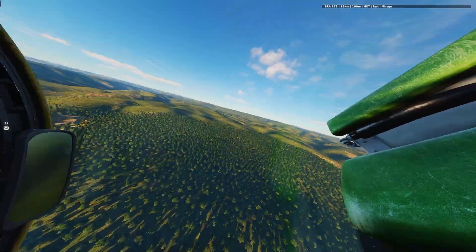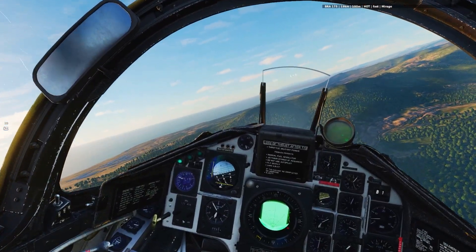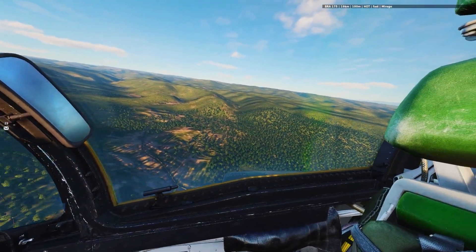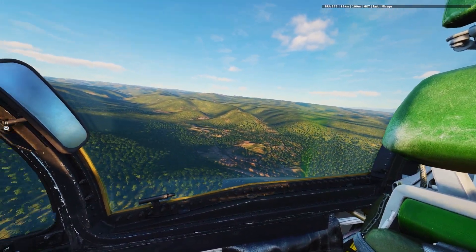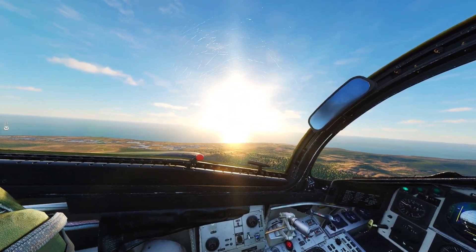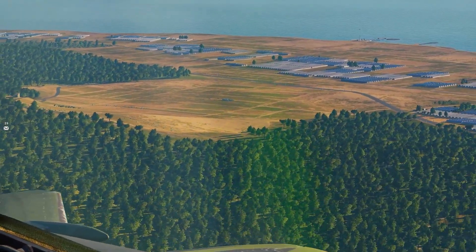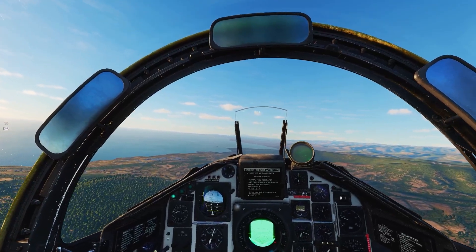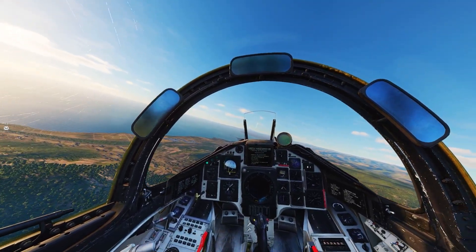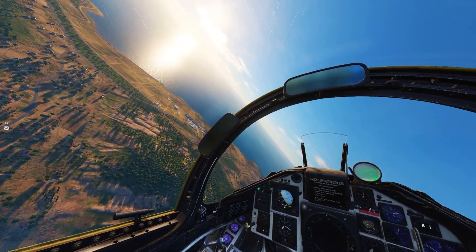We got a Mirage - he's kind of right behind me actually. 175 degrees, right behind. Might be flying away from me now though, which would be more ideal. Oh, there's some ground targets - perfect, those are our targets. Let's drop our fuel tank and go in for the kill.